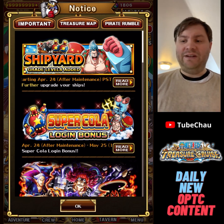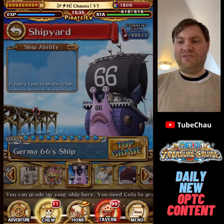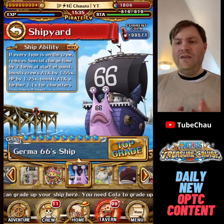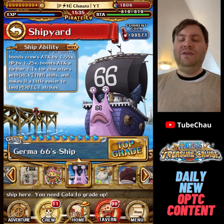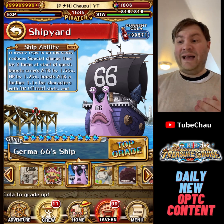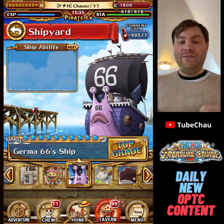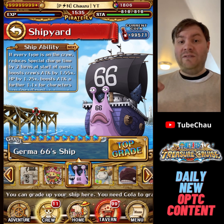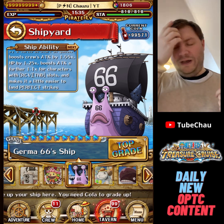Before we go into it, I want to clarify what news we are actually getting. If you go to your shipyard, currently you can see that we have 10 hammers — so basically ships have 10 levels. But after the update, ships will have two more hammers to go up to level 12. The info we get is how good the ships are when they reach 12 hammers at level 12.